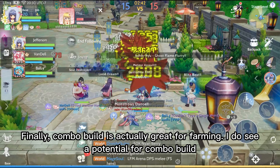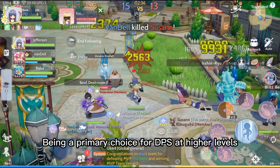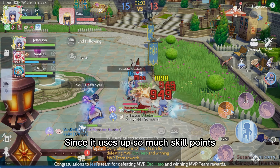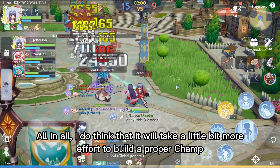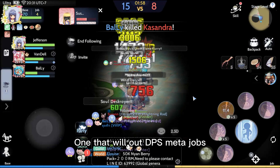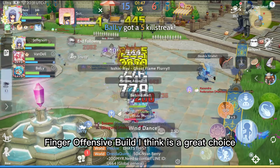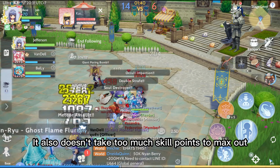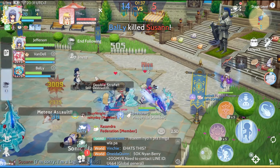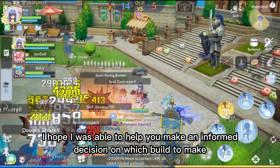Combo Build is actually great for farming. I do see a potential for Combo Build being a primary DPS choice at higher levels, since it uses up so many skill points. All in all, I do think it will take a little bit more effort to build a proper champ — one that will out-DPS meta jobs — so it will continue to be a little discriminated in matchmaking. If you still want to go champ as an F2P, the Finger Offensive build is a great choice, since it gives you a little bit of balance between damage and support. It also doesn't take too many skill points to max out. I hope I was able to help you make an informed decision on which build to go for your champ.